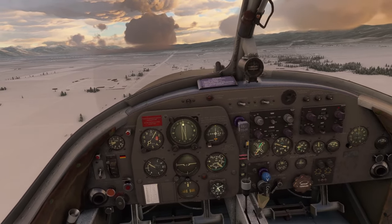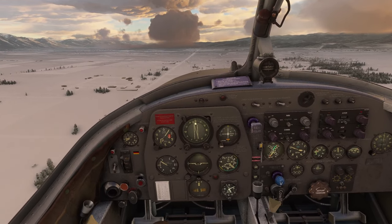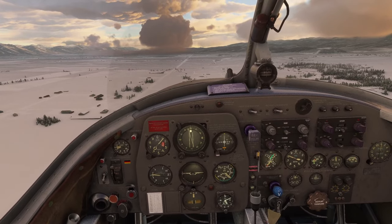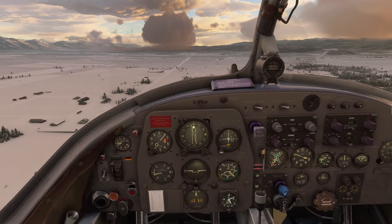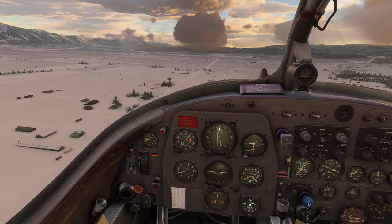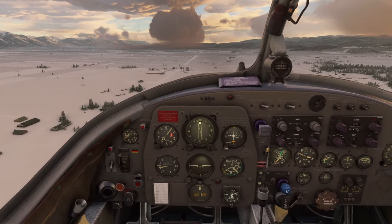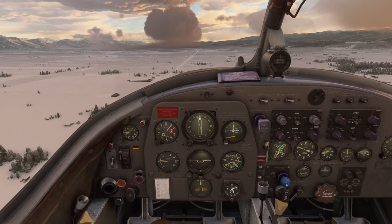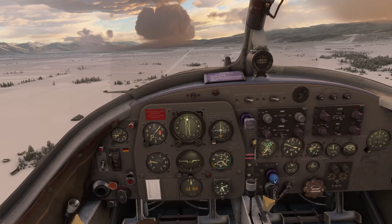So what we're flying right now, like I mentioned, is the Piaggio P-149D. It's actually a trainer aircraft that was commissioned by Focke-Wulf - sorry for butchering the name - they commissioned this plane, used it as a training aircraft, and it was built by Piaggio. I'm going to jump out to an external cam and show you what it looks like a little bit.